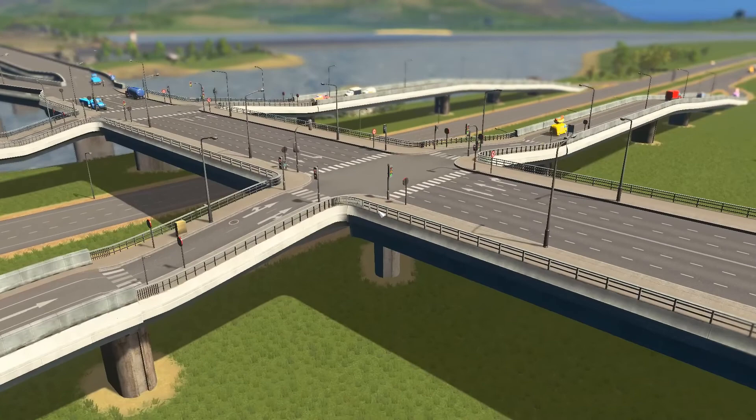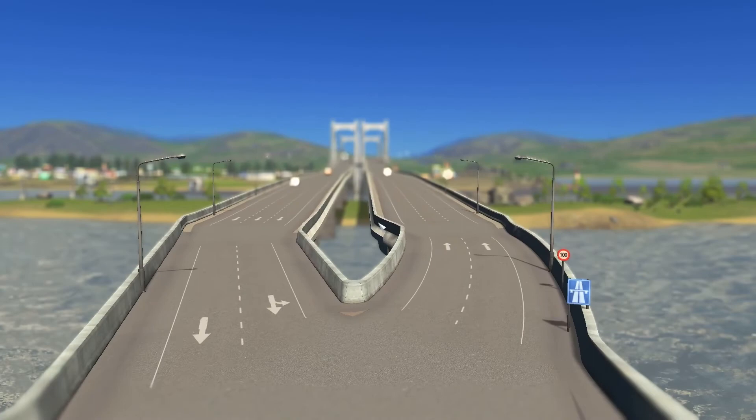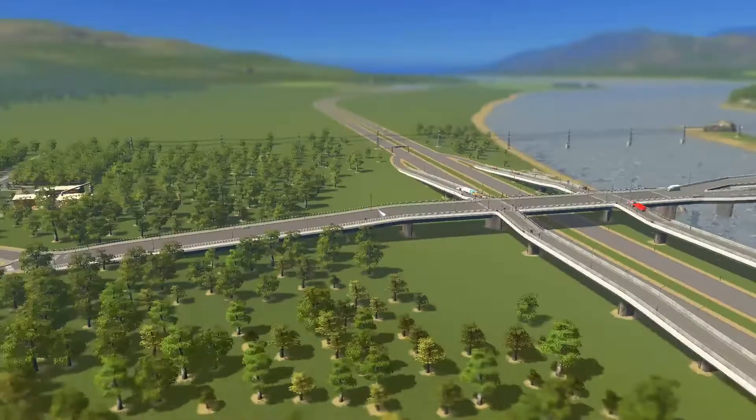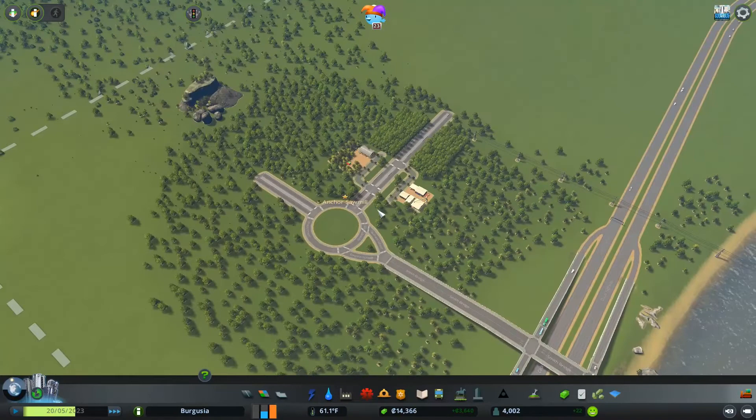So everyone's happy, everyone's flowing nicely, everyone's sticking to their correct lanes, and the traffic lights are working okay. May take the traffic lights out at some point and maybe change them to timed, or give way signs coming off the highway - we'll have to see how it performs. It's a little bit janky here but that's what you get for playing with that mod. That's not too bad - I'm happy with that.